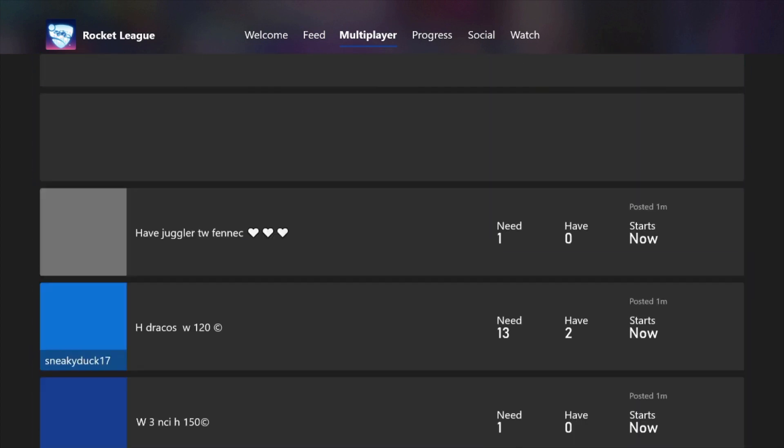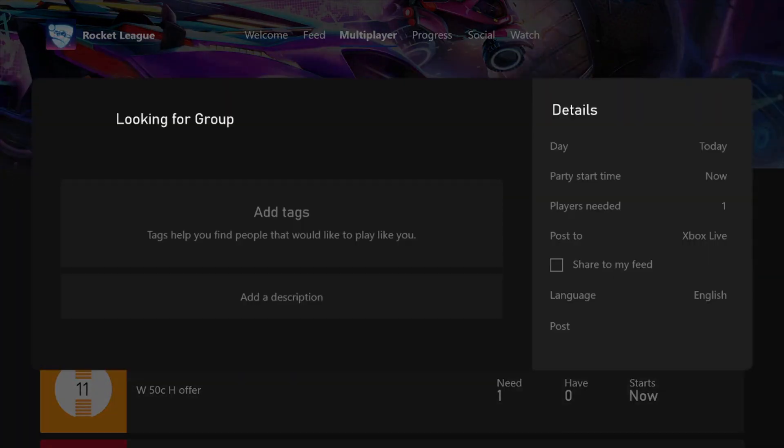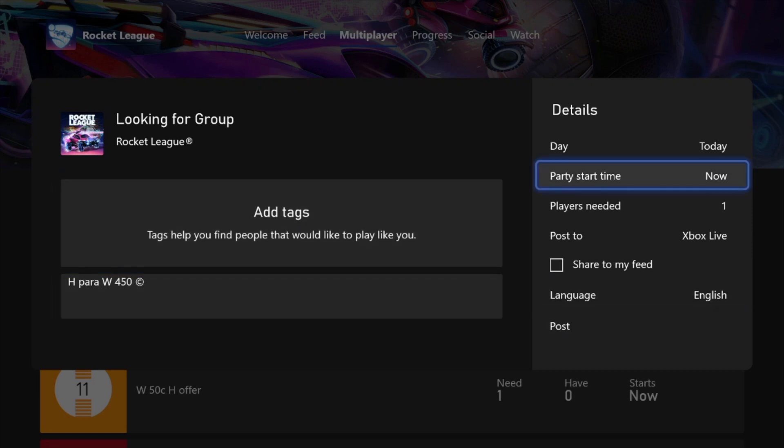If we go up to the top, there are absolutely tons of posts on here. To create a post, go to Create Post, then go to Description and title whatever you want. For example, using the same example as before: "Have: Parallax, Want: 450©" — the copyright symbol is the unwritten code for credits, though you could obviously just write credits. Then click Post and it's posted. Very simple, very easy to use.